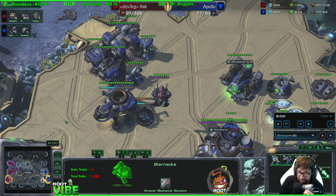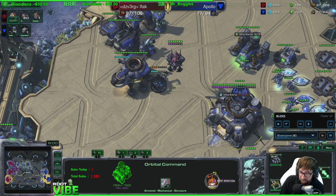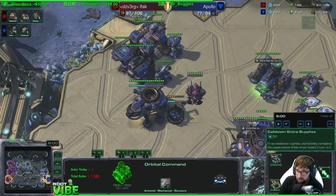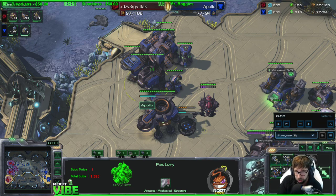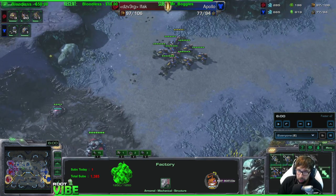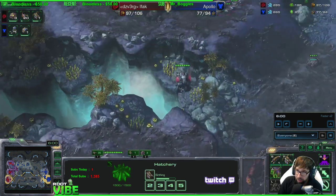So if a guy goes for BCs straight up, a fast one is going to be between five to six minutes — probably around 5:30. If he's a standard BC player where there's a natural, he went for a hellion opener and then techs up to BC but takes a natural as well — around six minutes, you'd be seeing a BC getting ready to teleport. So if you start your spores for BC defense at around 5:15, you'll be great. And again, that overlord scout at four minutes should ideally tell you if he is or is not going for BCs — at that point you should also see if he's getting ready to make a fusion core in his base.